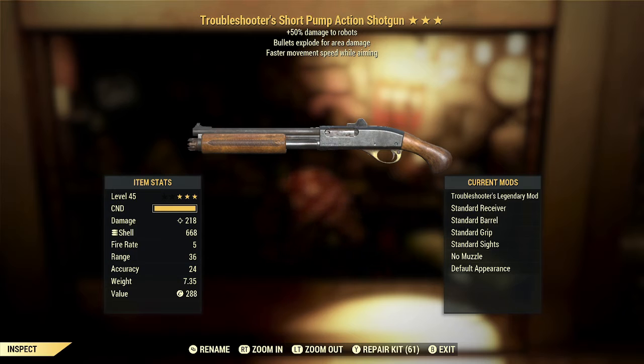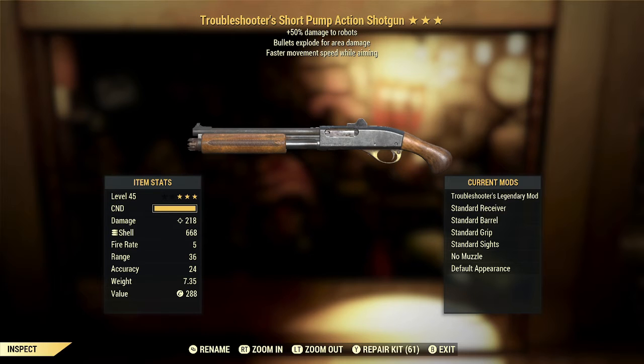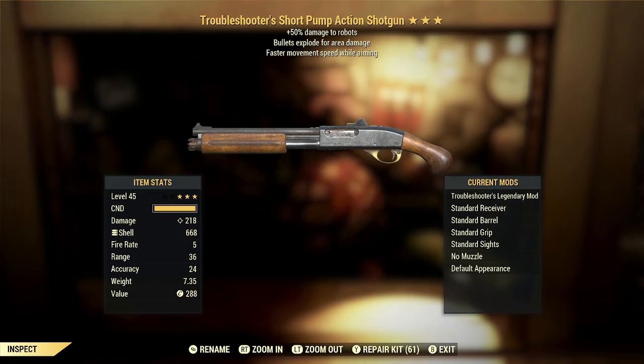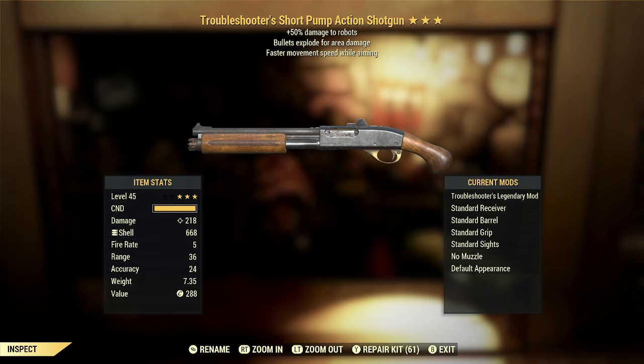This one's a little bit better. We got a Troubleshooter's short pump action shotgun with bullets exploding for area damage and faster movement speed while aiming. The Troubleshooter's effect is one of the better Slayer's effects, just because there are definite times when you are going to be fighting robots — it could be the nuke silos, daily ops, or the encrypted event. There are lots of times when you're definitely going to be fighting robots and they're not the squishiest enemies around, so getting some extra damage against them is definitely not a bad thing.